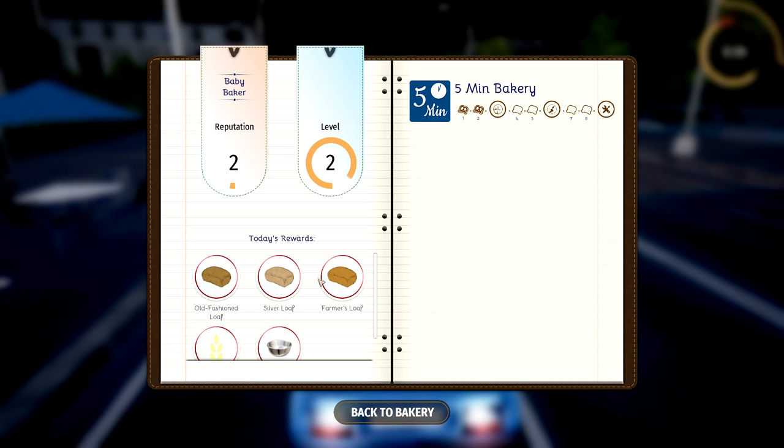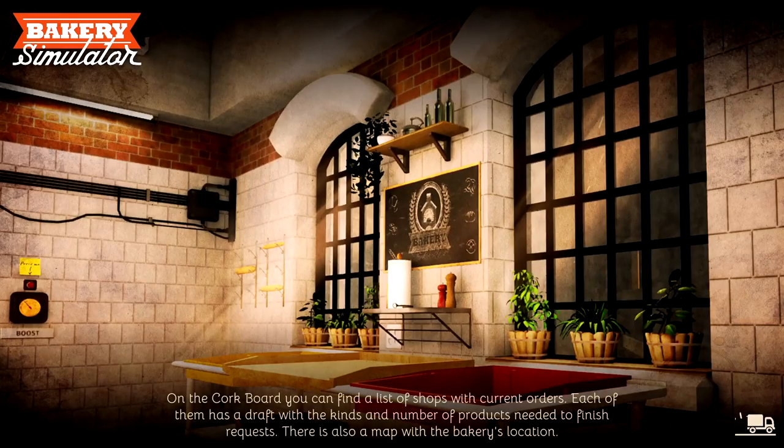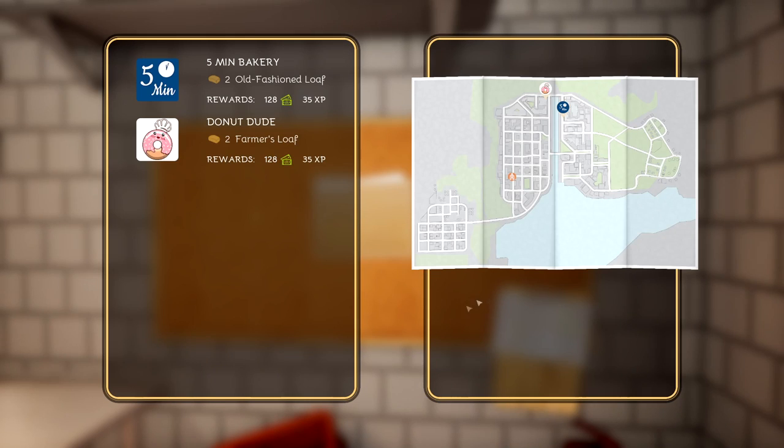We leveled to three! Look at all our rewards. We got old fashioned loaf, silver loaf and farmer's loaf. Wholemeal flour — so we've got a different kind of flour now as well. So that is fantastic. Looking forward to creating some new things. Let's go pick up our new order and start a new day.